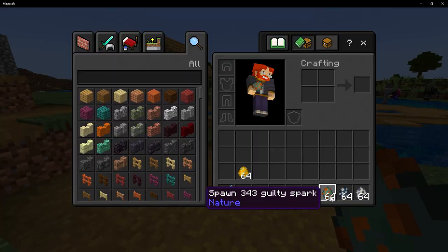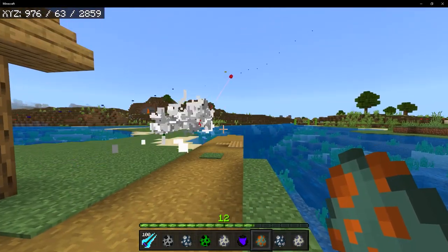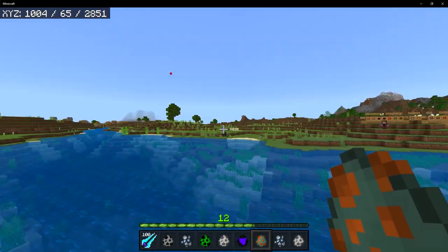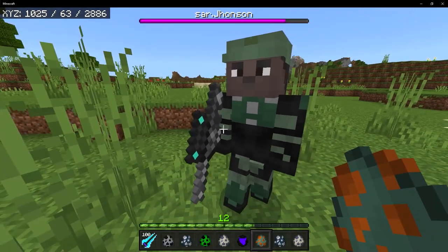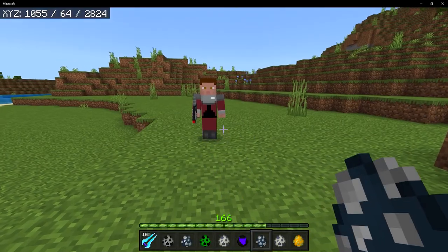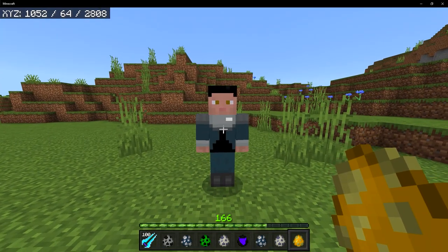Some chaotic gameplay ensues with 343 Guilty Spark and Jacob Keys — Jacob is literally trying to kill Guilty Spark. It looks like Sergeant Johnson defeated Guilty Spark, and it also looks like Sergeant Johnson has a sniper. Next up, we have the Crewman: Crewman 1, Crewman 2, and Crewman 3. Crewman 1 is going to be red with a pistol. Crewman 2 is yellow with a pistol. And then we have Crewman 3, which is blue and looks like he has no weapon.